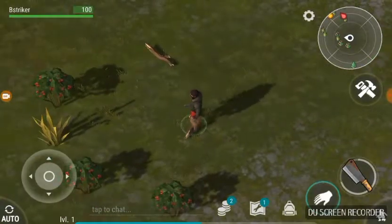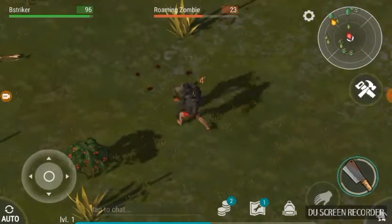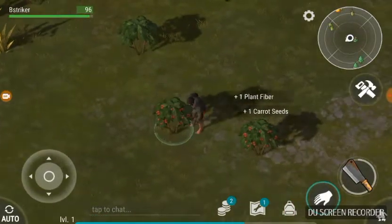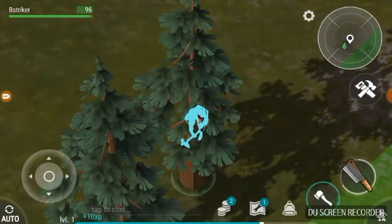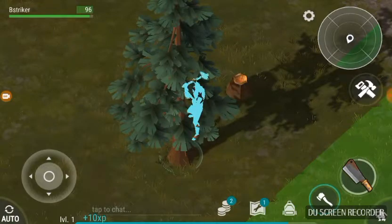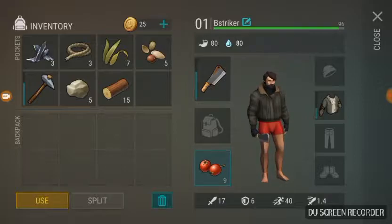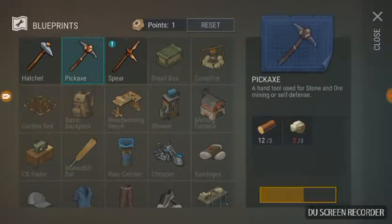Last Day on Earth is like an iron apocalypse survival type of game. Right now there's a roaming one that didn't do too much damage. I collect some berries and use some fiber. Looks like I'm almost about to reach level two. Let's see what I can make right now — I guess I can make a pickaxe.